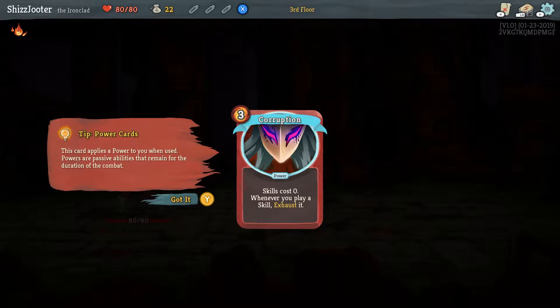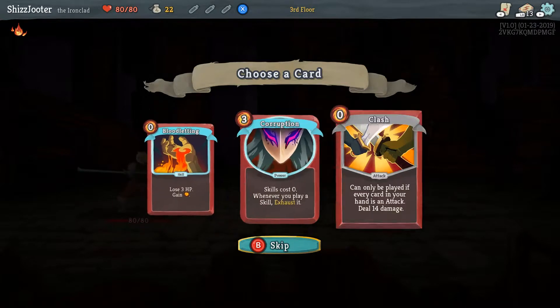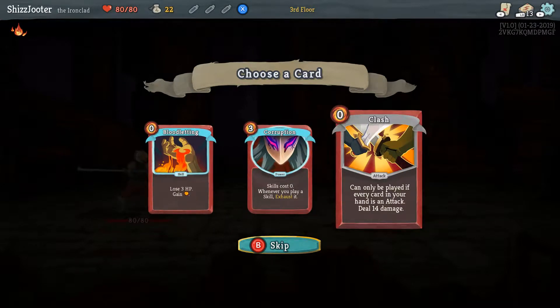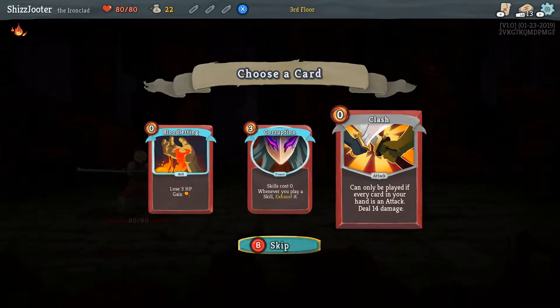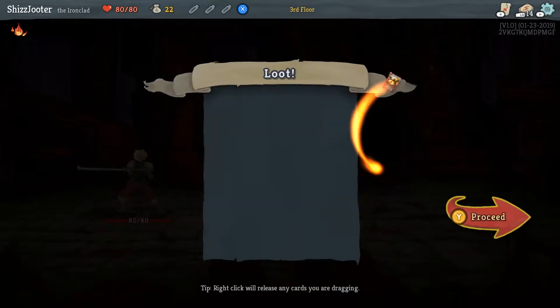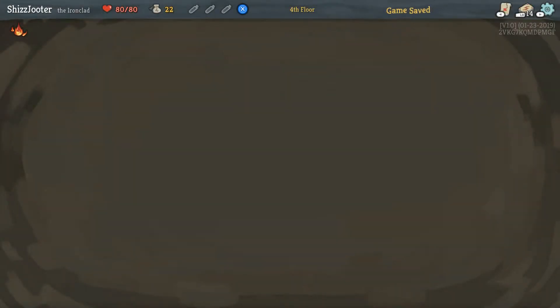Add a card. Oh, sweet power cards! They're really strong but they usually cost like three to do. Skills cost zero — whenever you play a skill, exhaust it. So you could use it once but it would cost nothing. Lose HP, gain whatever that is. Or you can have another Clash. I don't think Corruption sounds that good, mostly because it exhausts your skills — and even defense cards are considered skills. I'll go with Clash. You could've used it and gotten rid of all your defense cards and then clashed the shit out of stuff.